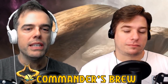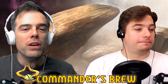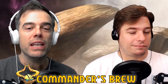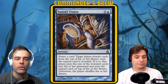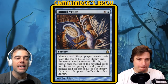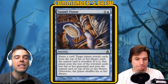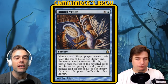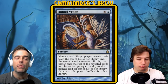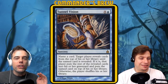This is the deck tech portion. This is not so much about the commanders — this is an achievement unlocked deck. The achievement we are going for is winning by giving an opponent the very last card out of their deck by using Tunnel Vision. It's five blue for a sorcery: name a card, target player reveals cards from the top of their library until the named card is revealed. If it is, that player puts the rest of the revealed cards into their graveyard and puts the card with the chosen name on top of their library; otherwise the player shuffles their library.